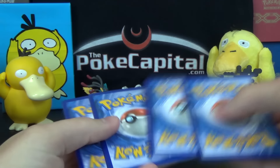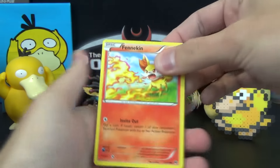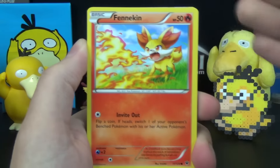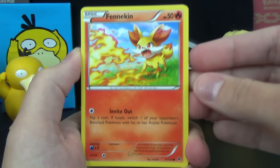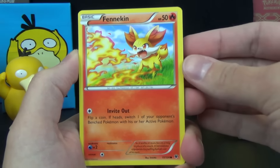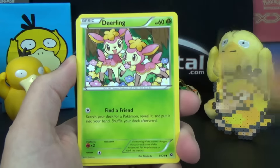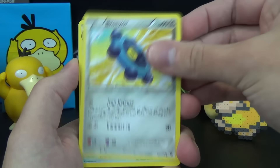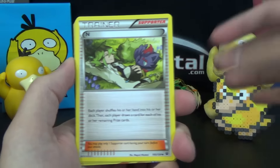Sorry I took so long on Lucario — I try to make my first openings of each new set more informational for competitive players, just giving my two cents. Some of you like it, some just want to see the cards — can't please everybody, but I do my best. We've got Fennekin, Carbink with Safeguard, Deerling, another Minccino, Bronzor, Dewgong.